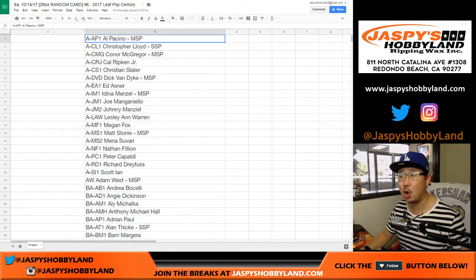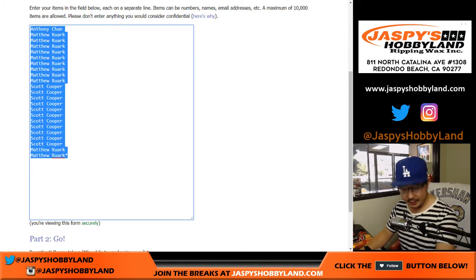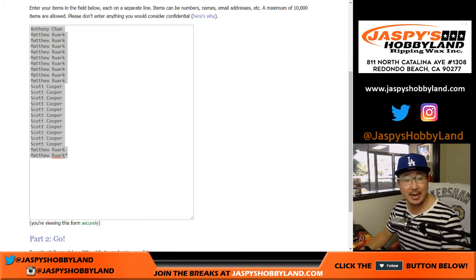There are 184 cards on the checklist, so that means we have to take all these spots right here. I think there are 23 spots and we have to multiply them by eight.